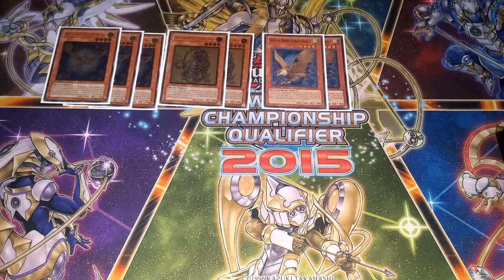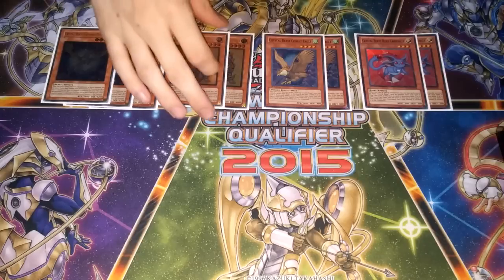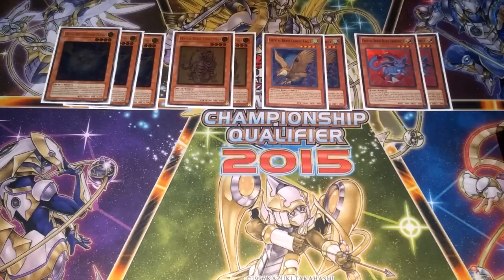We're also playing two Cobalt Eagle. His effect isn't very great — it's actually almost entirely useless. But the important part is that he's a wind monster so you can overlay for Chidori with him, which is a cool use. We're also playing two Carbuncle. I'm really reluctant to play two of this card because it just sucks to draw, but you really have to play two just in case. If you only play one and you draw it, then you have none in deck for Beacon. I've considered playing Good Goblin Housekeeping — basically you draw one card and place a card from your hand on top of your deck, which is neat to get rid of Carbuncles, but you just kind of have to live with it.